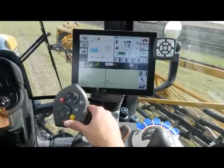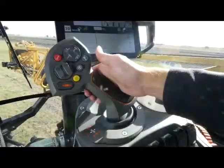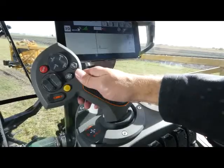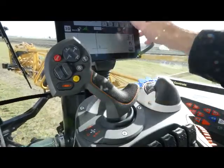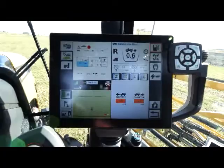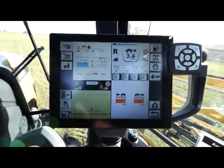The second piece we can look at is our shuttle shift. I press on my propellant enable button here on the back and hold in. That will slow, stop, and put the machine into reverse. I can use my propellant enable and pull the joystick in and it'll slow, stop, into reverse at 4 miles an hour.